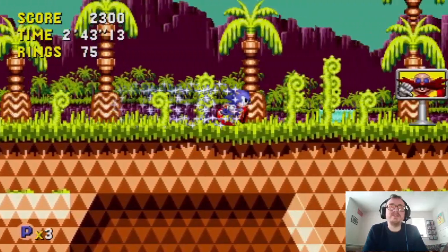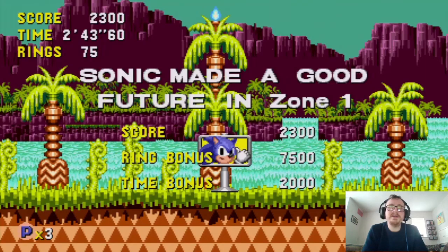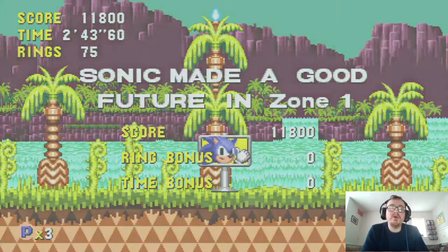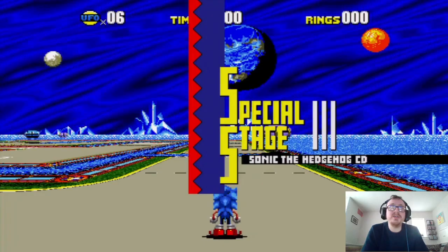We'll just go ahead towards the ending. And there's the big ring at the end, like normally at the end of the first Sonic game. So now we're going to be taken to a special stage to find — not the Chaos Emeralds, but the Time Stones. The Time Stones are also helpful for future levels, and you'll see why — I'm not going to spoil it right now.